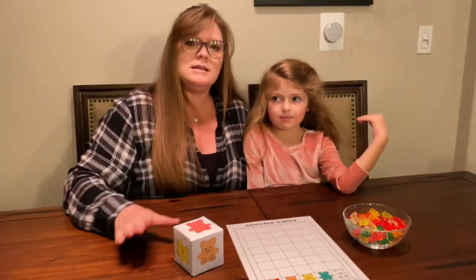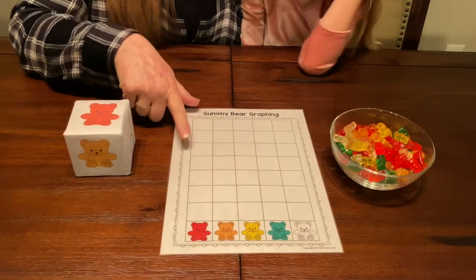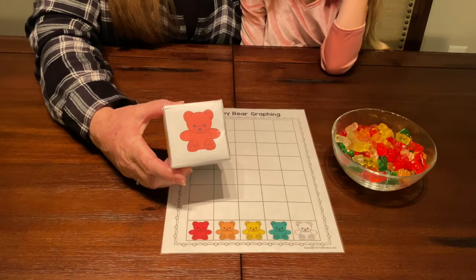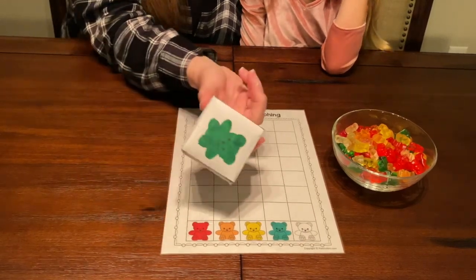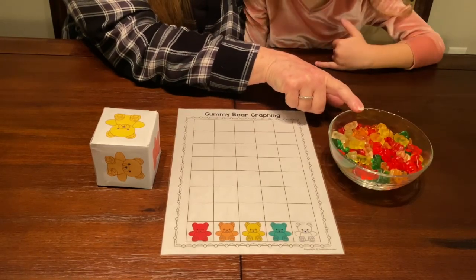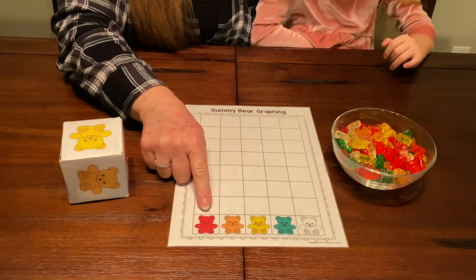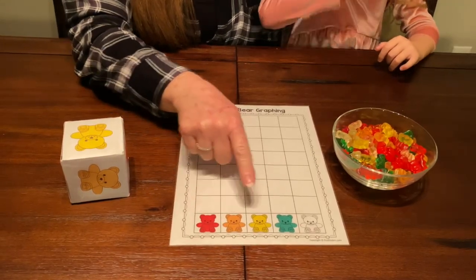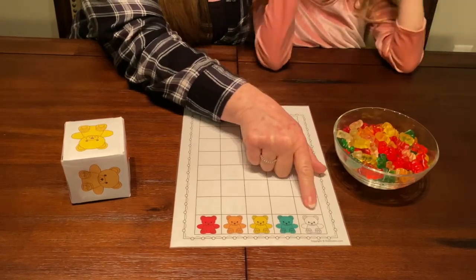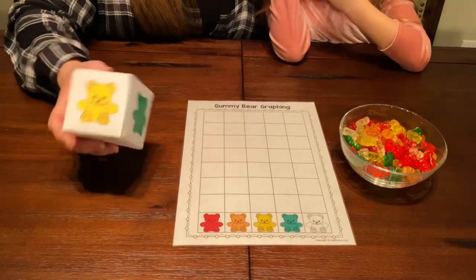So this is how we play. We have a gummy bear graphing mat, we have a dice that I put the colors of the gummy bears on it, and then we have our yummy bowl of colored gummy bears. Let's look at the colors that we have: we have red, orange, yellow, green, and clear.